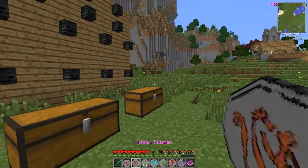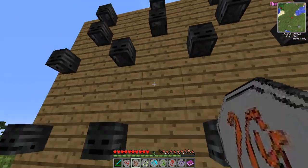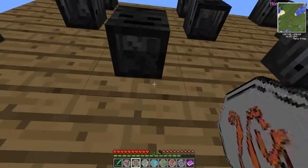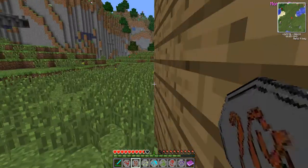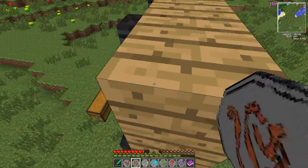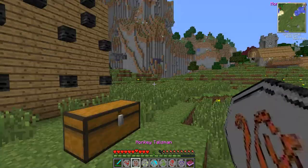Next is the Monkey Talisman — I like this one. It gives you the ability to climb like a monkey. I failed my own climbing course there, but I can just climb up any type of wall and climb down walls too. It's pretty much like a ladder, a little bit faster and a lot less noisy. You still take fall damage though.